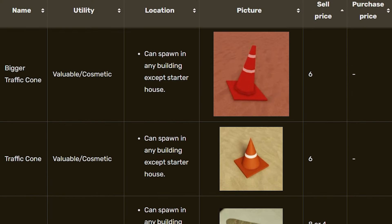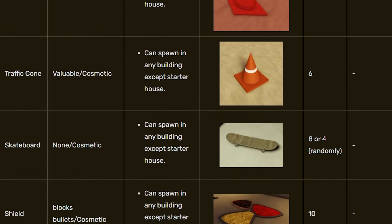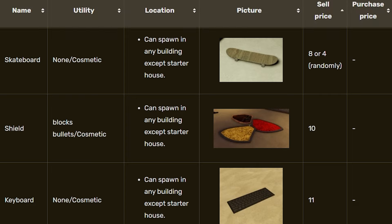One of the other items that is a bit more common is traffic cones. Both of the traffic cones sell for a whopping price of six bottle caps. Now, that may not sound like a lot initially, but when you have so many of them, it adds up.